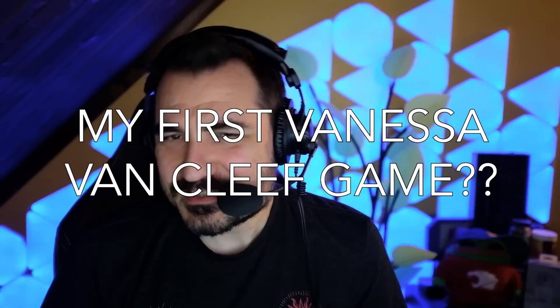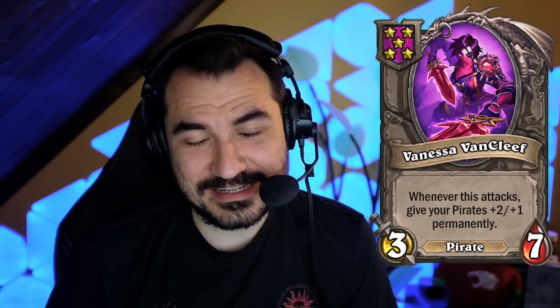Hey guys, how's it going? Kripparian here. So they put this card into the game like a month ago or something, maybe even more than that. It's called Vanessa Van Cleef, and it's a Tavern 5 card, believe it or not, and basically gives your pirates a permanent buff when it attacks. Now, the starting stats are pretty bad, and the best way to play pirates is every other way to play pirates. This is basically the worst way in the game to scale a pirate build.